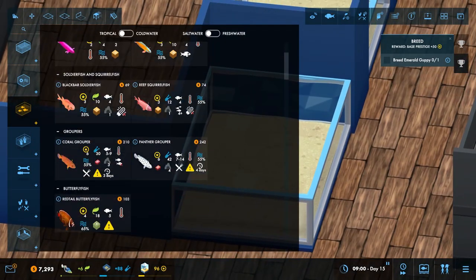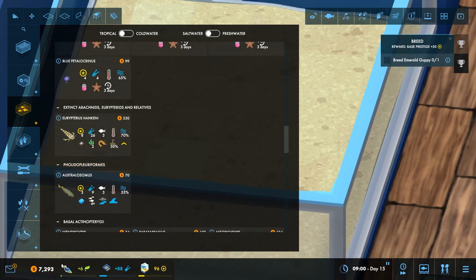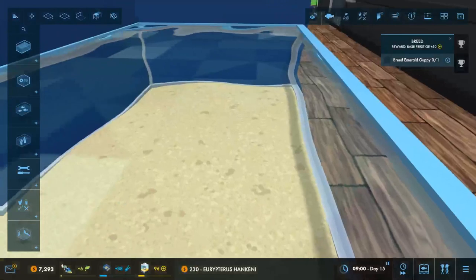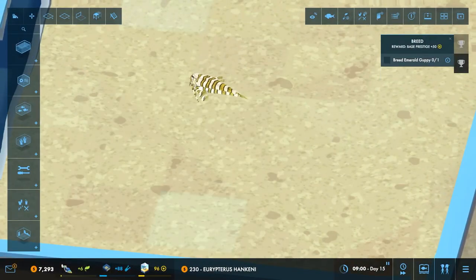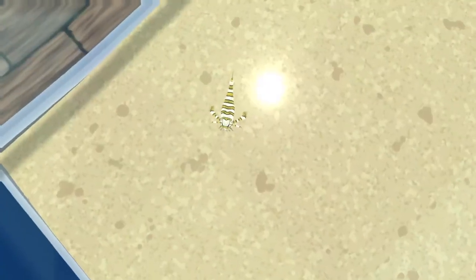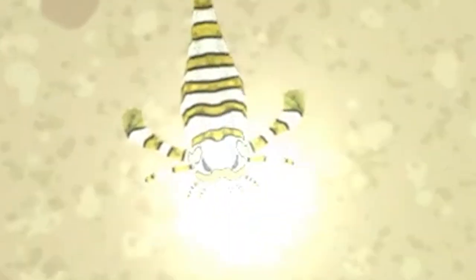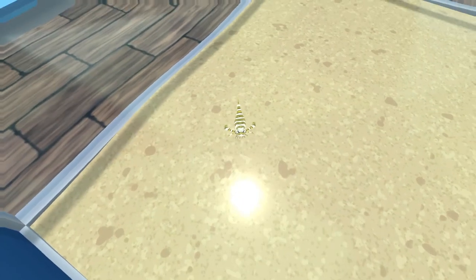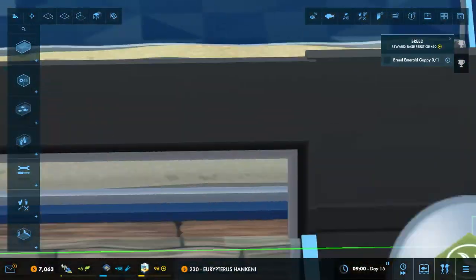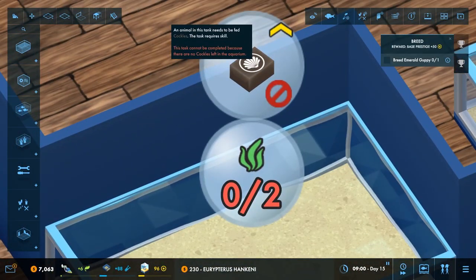Let's go ahead and get a little Eurypterus. Let me find it again — we have a lot of animals. Let's place it first and then see. There we go, I really like the colors on that. It's got a little mustache it looks like. Look at that, I like it.